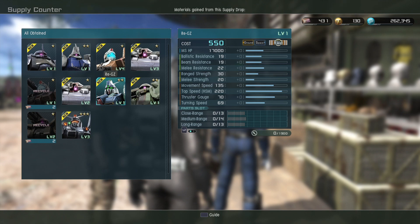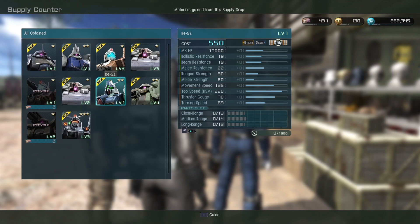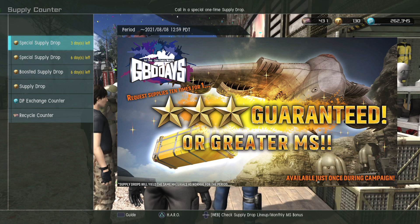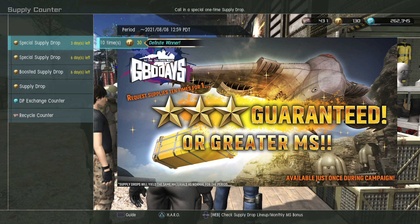This is a lot of new mobile suits. This 10-spin was 100% mobile suits — usually I just get all beam sabers. That's very weird. Anyway, I'm glad to have the Riggazee in there.